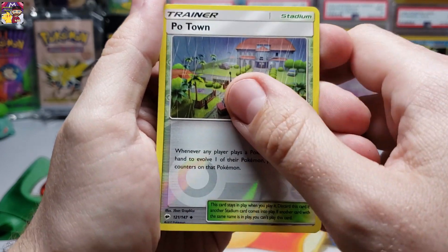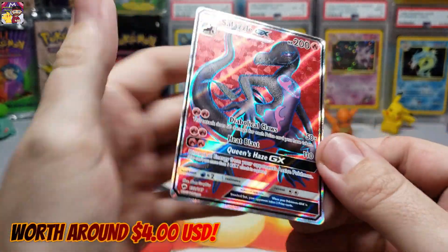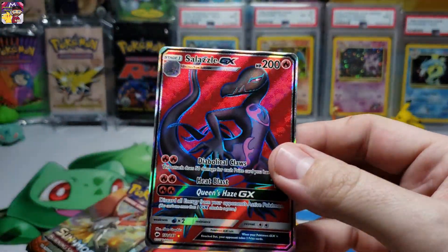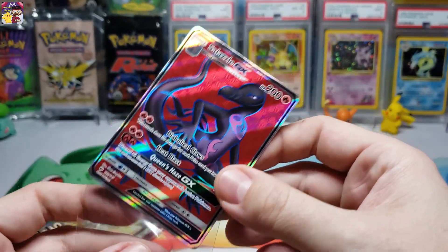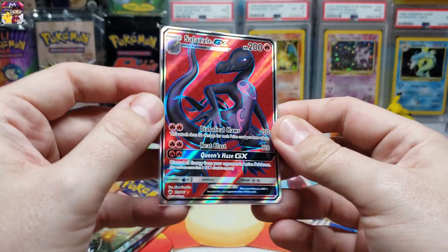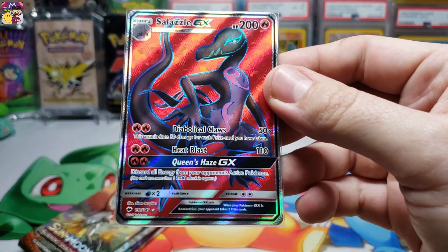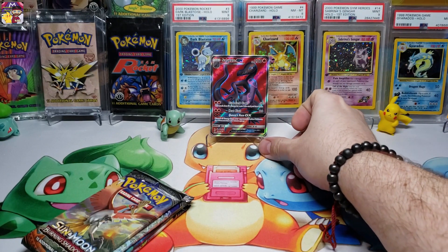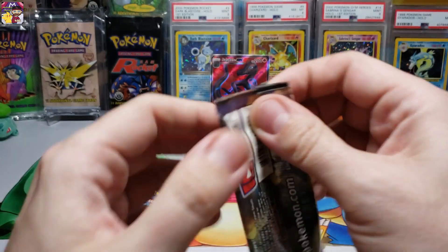And there it is — Salazzle full art card, Salazzle GX! We did it, we finally pulled another awesome pull out of this booster box! Funny thing is, I think we might have also pulled this one in Derium's package, so we'll see. Salazzle full art, very cool ultra rare — I love that card. Diabolical Claws — that salazzle is looking a little demonic. I like it, that's a cool card.